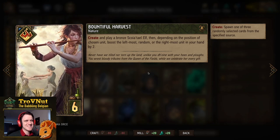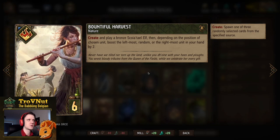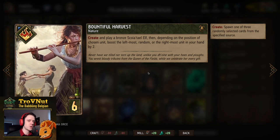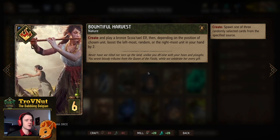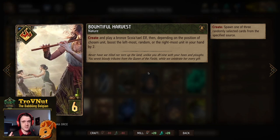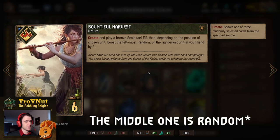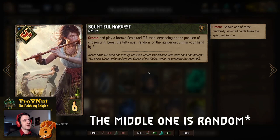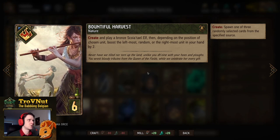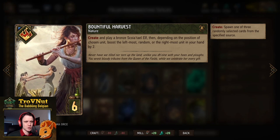We have a double Bountiful Harvest because this is a Scoia'tael deck. It's a nature card where you create and play a bronze quiet elf based on the one you choose, and you also boost a card in your hand by two. If you play the left card you boost the leftmost card in your hand, middle boosts the middle, and right boosts the rightmost card. That's four extra points of hand boosting which can be doubled up by Torque.